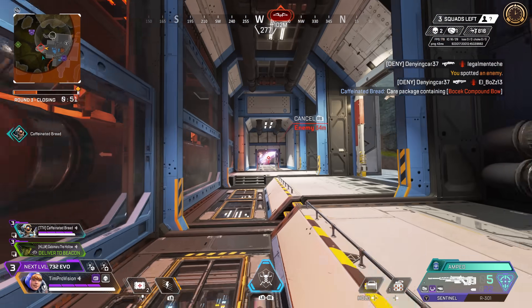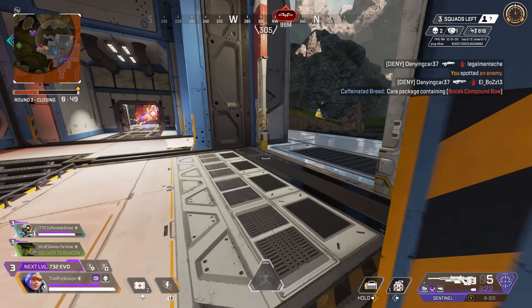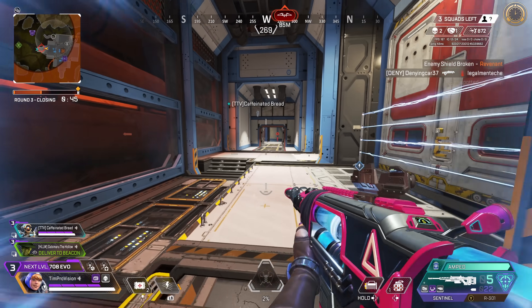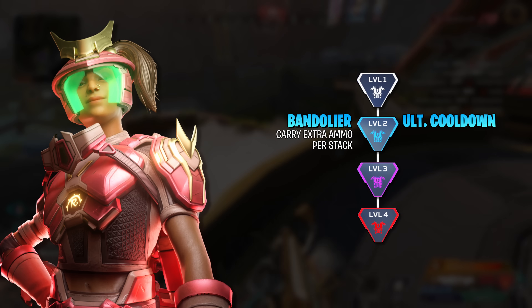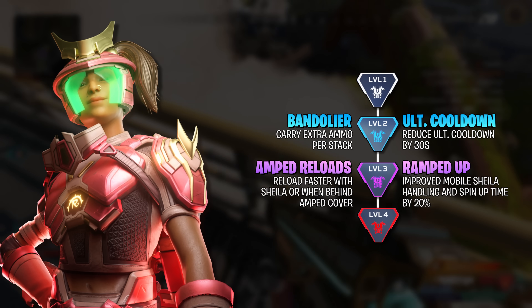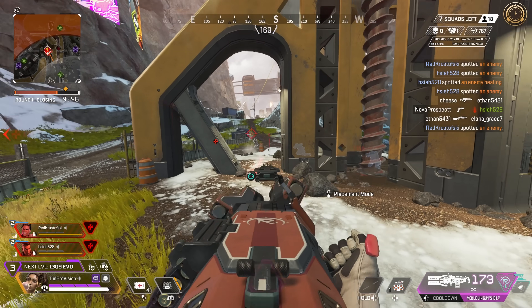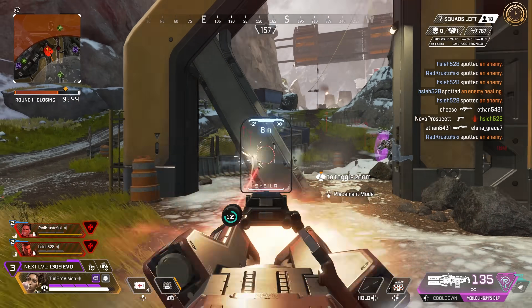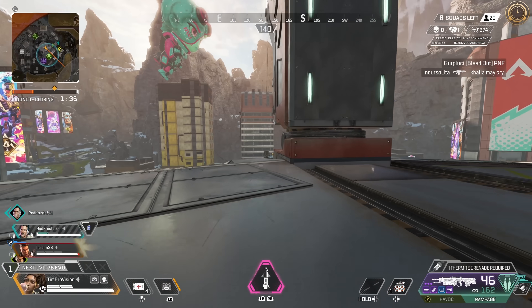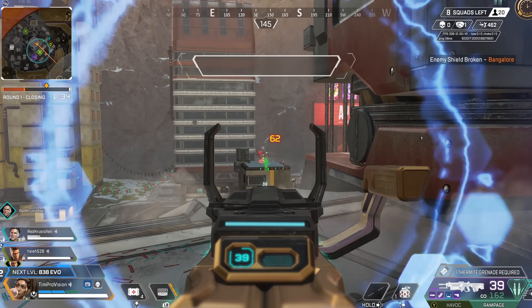I've been pretty high on Rampart for the last few seasons, and I do believe the introduction of how good Fuse and Mad Maggie are kind of hurt her a little bit. She has level 2 upgrades of carrying more ammo per stack and reducing the ultimate cooldown by 30 seconds. I think her ultimate is kind of mid but this is still the upgrade I would go with. More ammo per stack really only becomes necessary if you are firmly planting and camping in one spot for a long time.